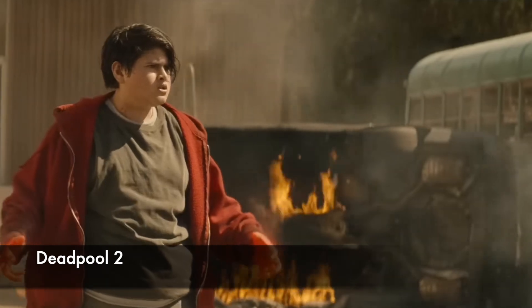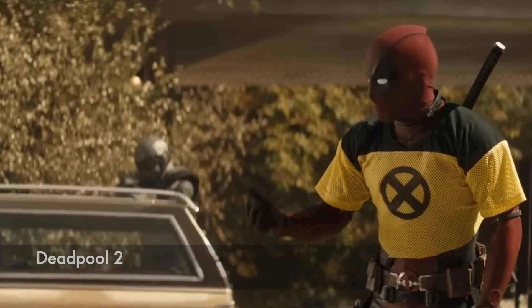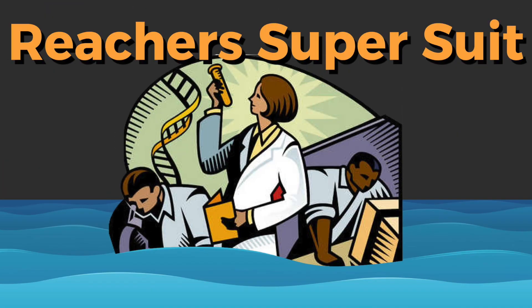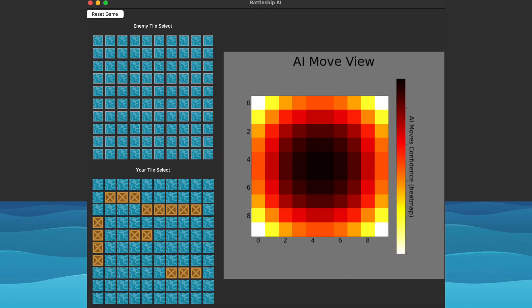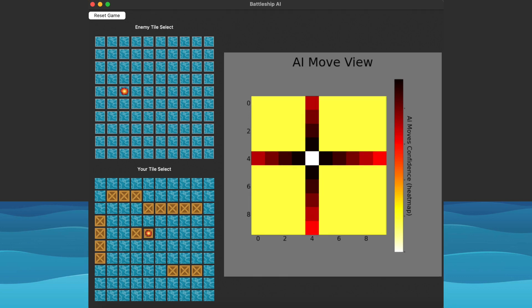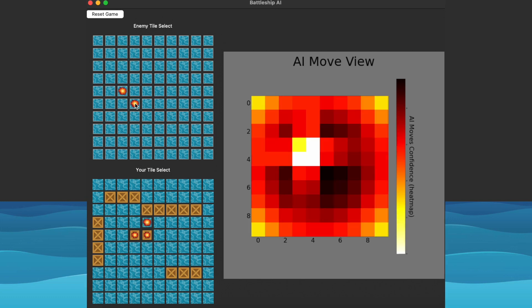Let's observe the heat map and how it changes over time. First, we have our natural grid. Notice how when the AI hasn't hit anything, it has a large area of moves. After that, we see the AI hit something and it pans out into a cross. This is our blast radius of tiles from the north, south, east, and west of the value that was hit. Let's now watch how this game goes.